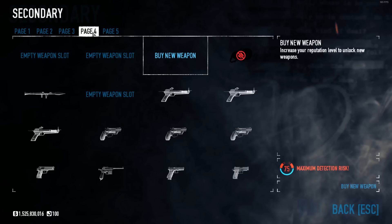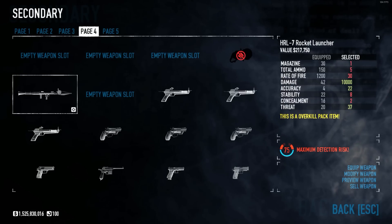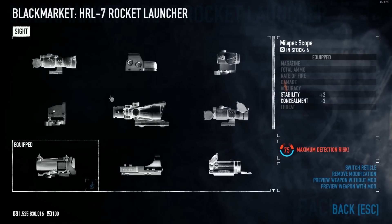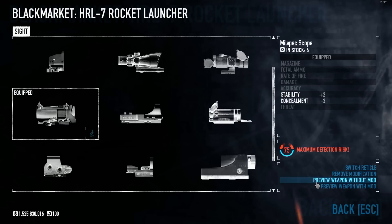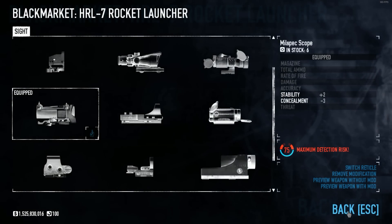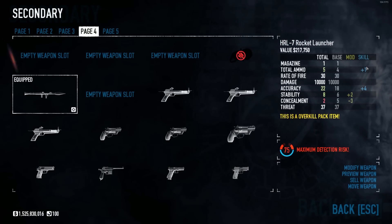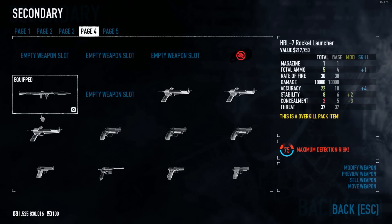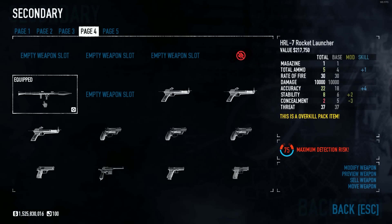Weapon number two for my secondary would have to be the HRL-7 Rocket Launcher. There's no better way to say fuck you to a cop than an RPG to the face. Having a good explosive weapon on a tank build is always nice — actually on any build. With Fully Loaded you're going to be getting that extra rocket, and you'll supply yourself with ammo bags so you're never going to run out of rockets, though you would if you used them pretty excessively.